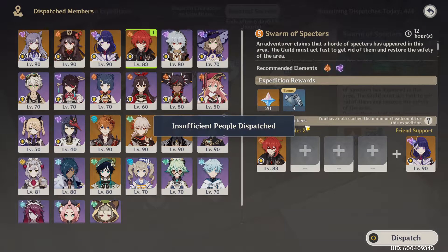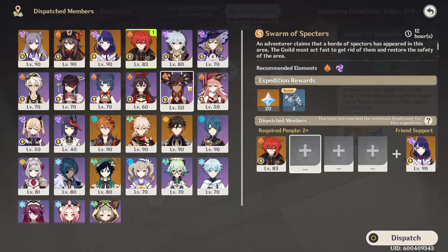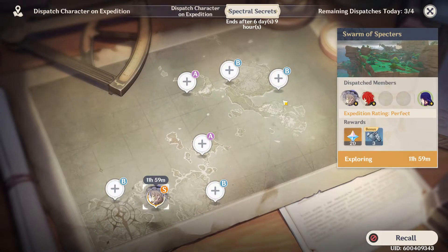That says insufficient people dispatched. Okay, so you need to send two of your own people — that's a moderately odd requirement, but whatever. So now we get to add our own two people in. Expedition rating: perfect. There you go. Dispatch that — 11 hours and 59 minutes. So 12 hours and you'll get your rewards.